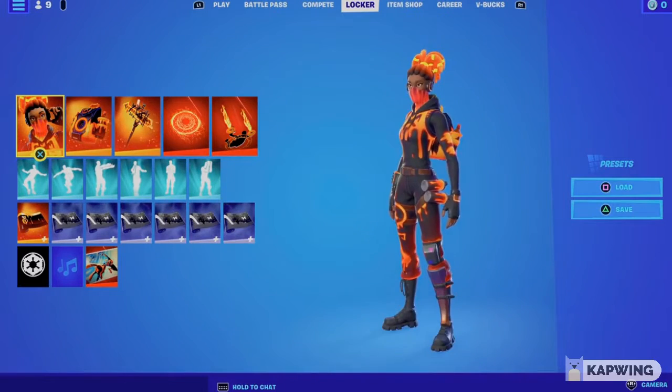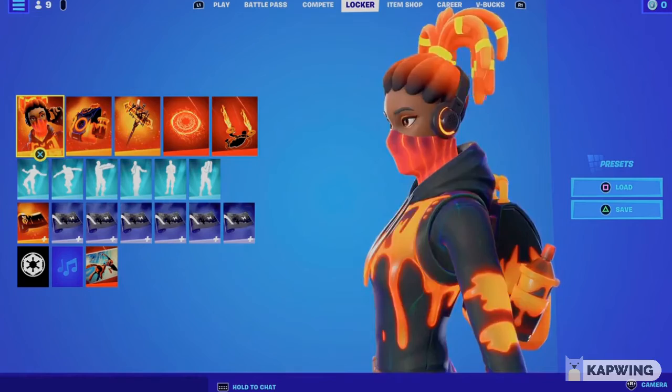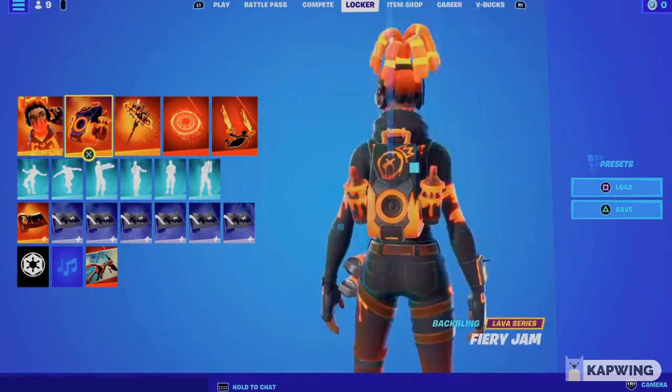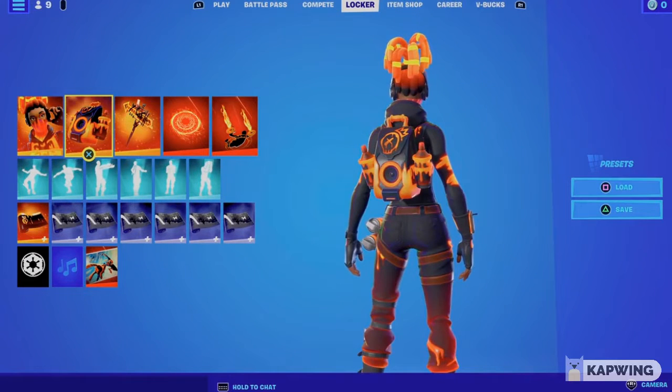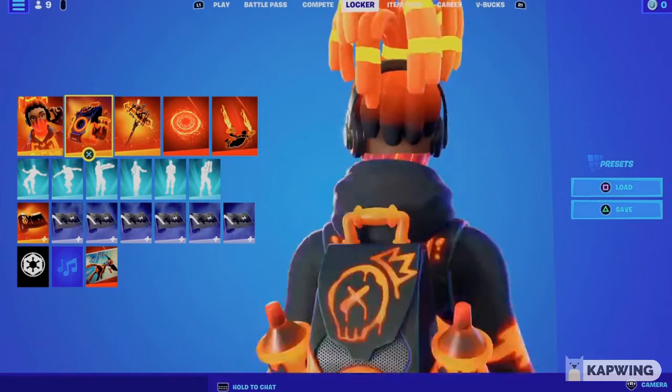First up is the Tectonic Complex skin. It's a pretty dope skin in my opinion — the orange hair and all that. Next, the Fiery Jam back bling looks like a boom box, a little bit like a boom box.